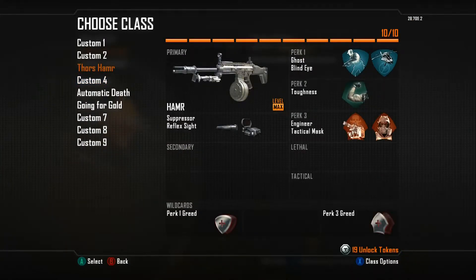I call it Thor's Hammer because you be dropping people like crazy. All you have to do is get the Hammer unlocked — I used my token, whatever you want to call it, I forget the name of it — and I permanently unlocked it. All you have to do is put the suppressor on. That's what makes the difference. It reduces that muzzle flash and makes it easier for you to see what you're aiming at.